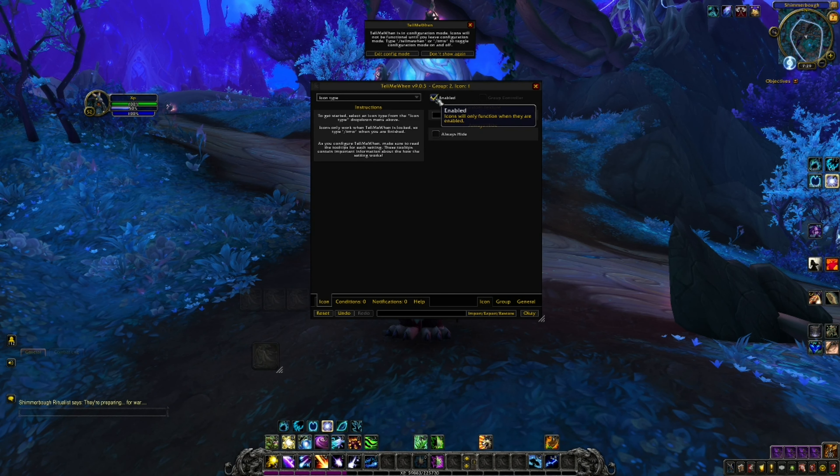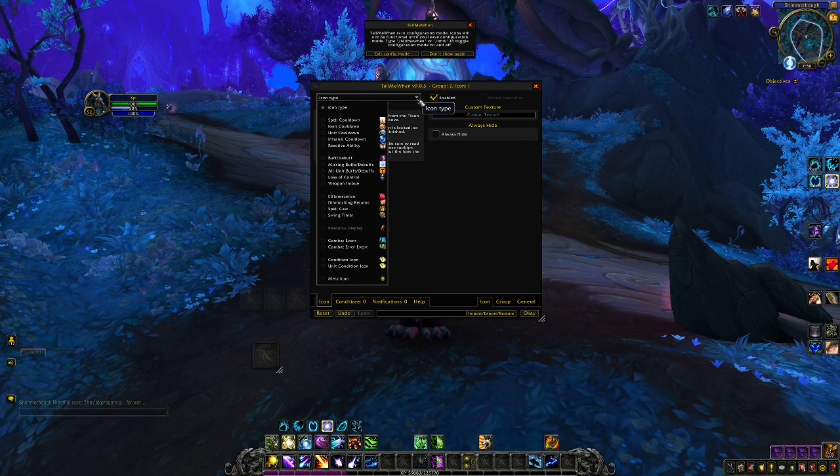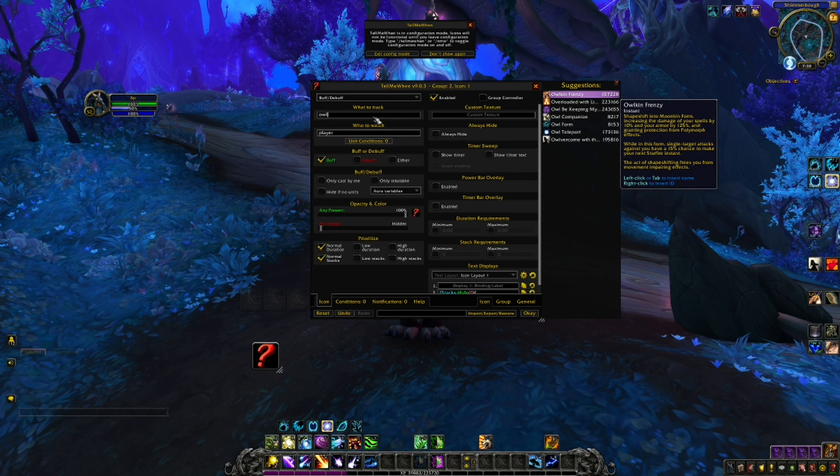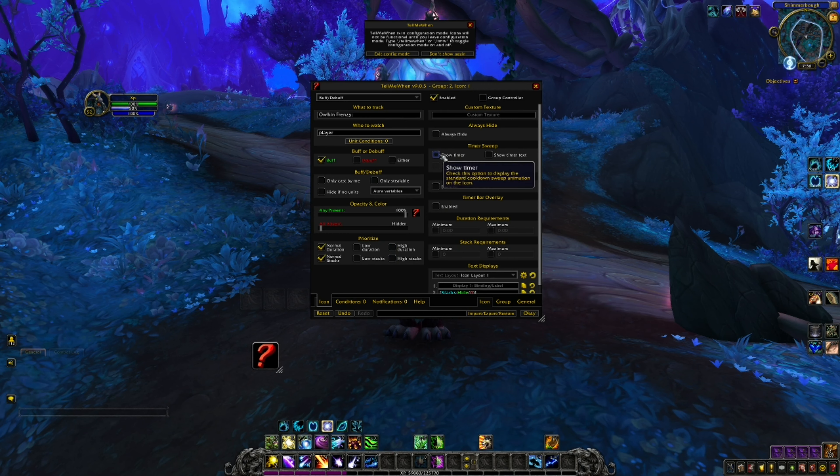Then you're gonna right-click this right here and hit Enable. Go to this little arrow icon — type got a buff or debuff — and then go to 'What to track type.' Type whatever you want. We're doing alkin frenzy.